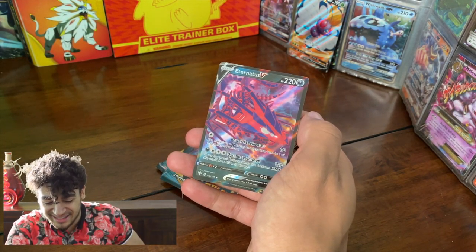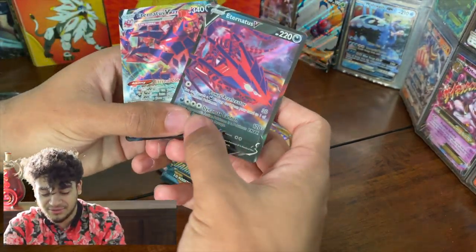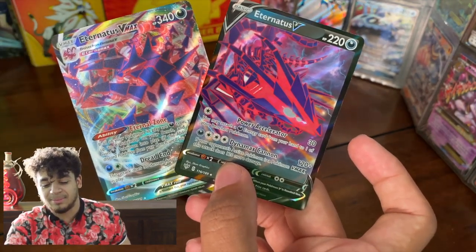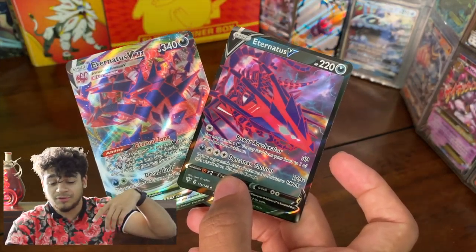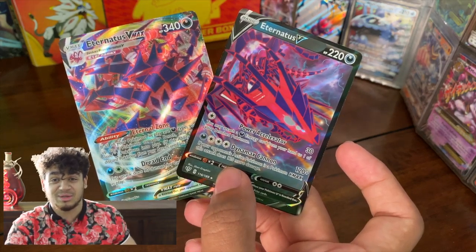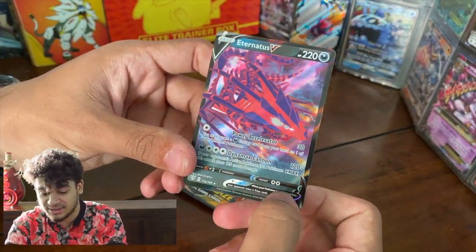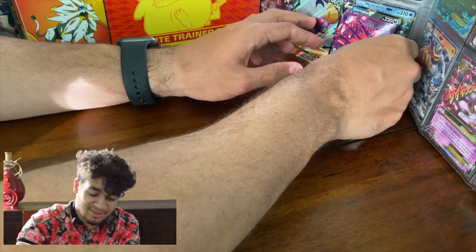Alright, Mr. Charizard VMAX pack — let's see what happens. Water energy, fighting, Cable Toughness, Vibrava, Seismitoad, chilling Munchlax — looks like he's waiting for the bus just eating his lunch — Skarmory, Wingull, Windstorm, chilling like a villain, Bunnelby, Falinks, and Eternatus VMAX! The Eternatus VMAX is not as nice as Eternatus V to me — you can actually see the artwork better on the V card. I personally prefer the V over the VMAX. Comment down below which one you prefer!